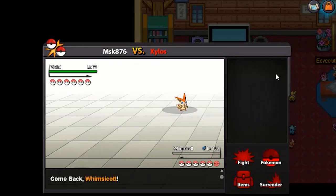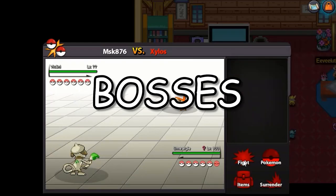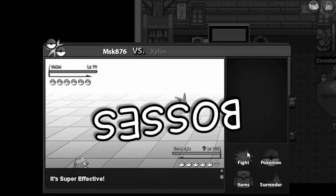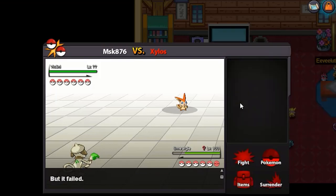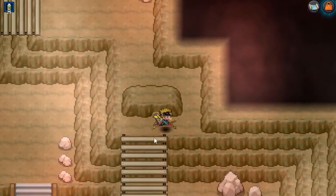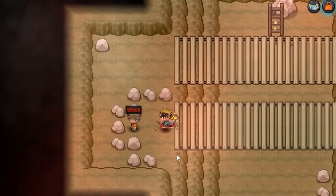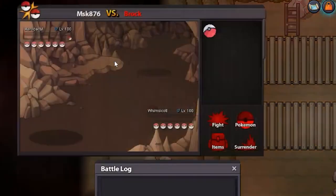First of all, let's understand what bosses really are. Well basically, they are in-game NPCs who can be challenged by every player just like every other NPC in the game. Then what's the difference — why are they so special?